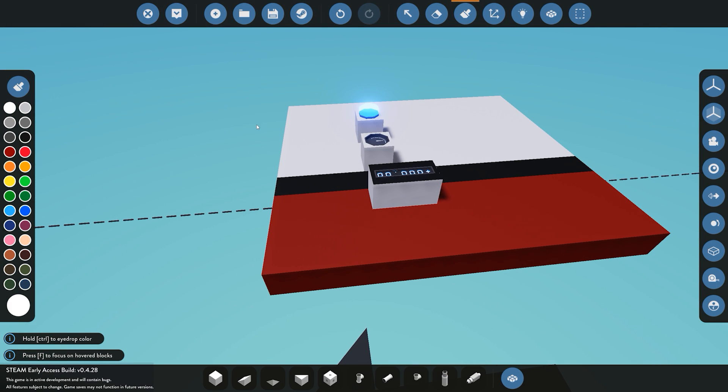Now we've covered all the paint options, we'll now move along the top of the screen.